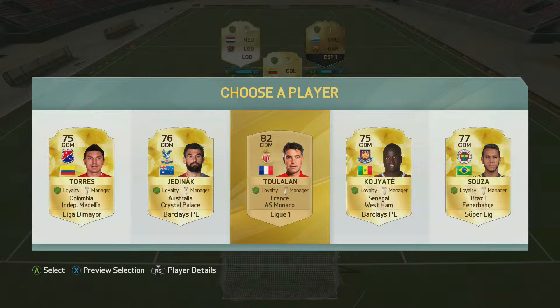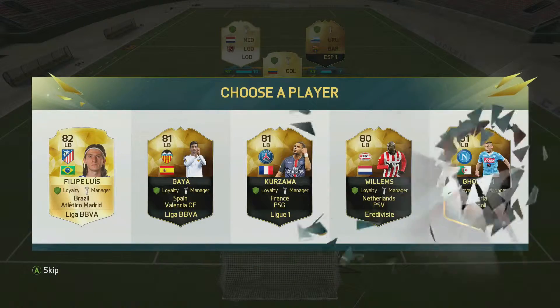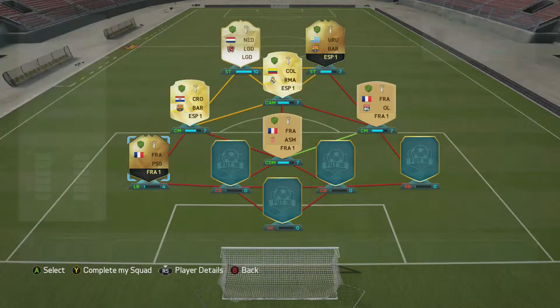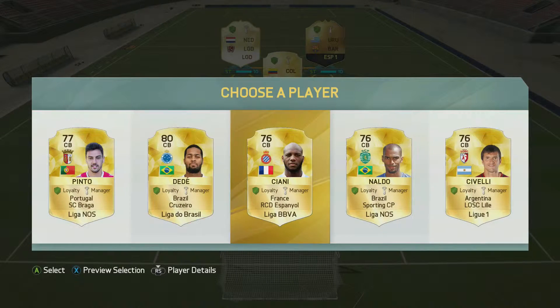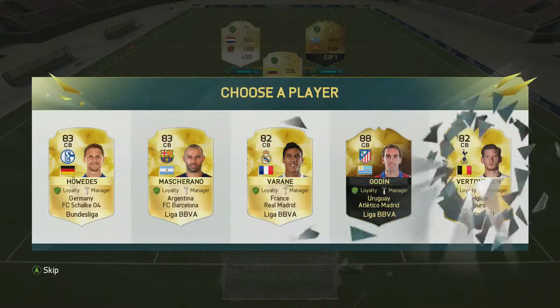There are no BBVA players available at CDM so we move into the left back position. Although we should have taken Gaya or Felipe Luiz, we take the inform Cazorla as he will get a link to Fofana and give us more chemistry. We rearrange the team to get the best possible chemistry, then moving to the left center back, we use the Kiani card who is a decent center back with decent pace and stats, and he also gets the links we need.